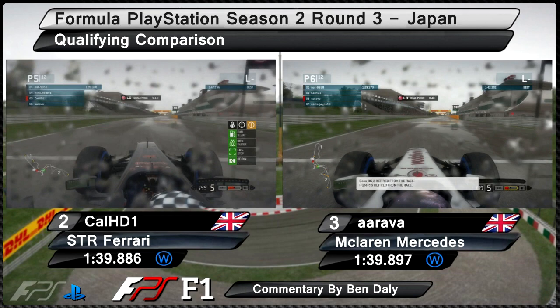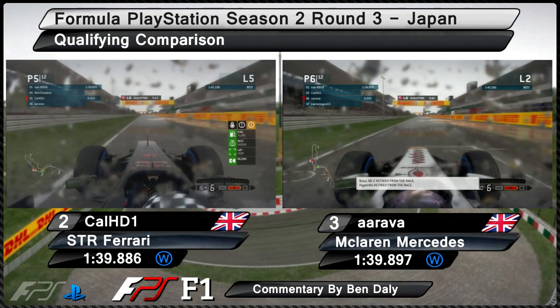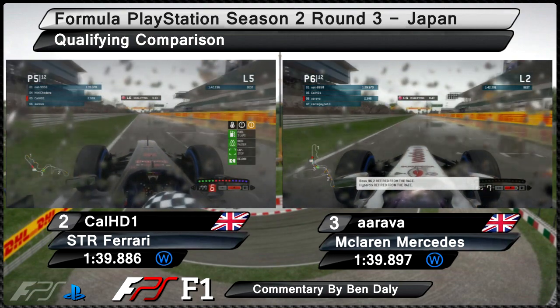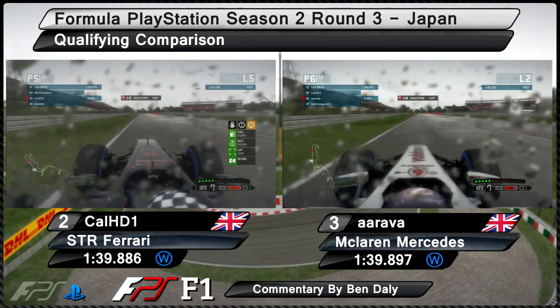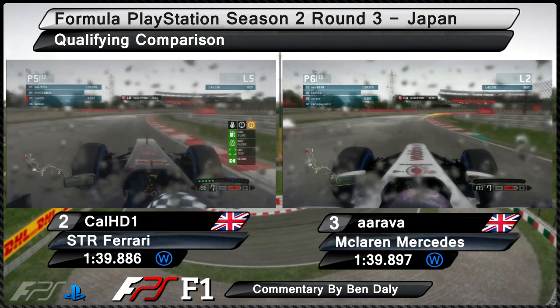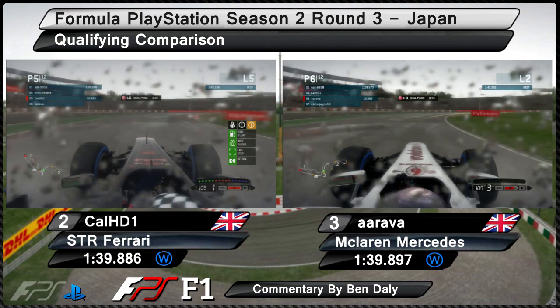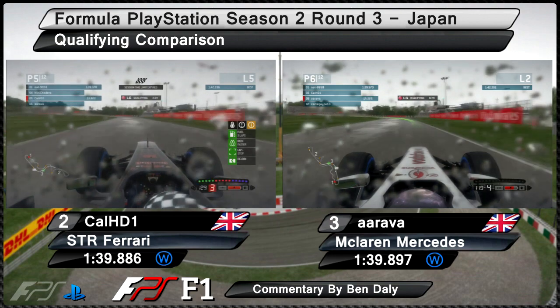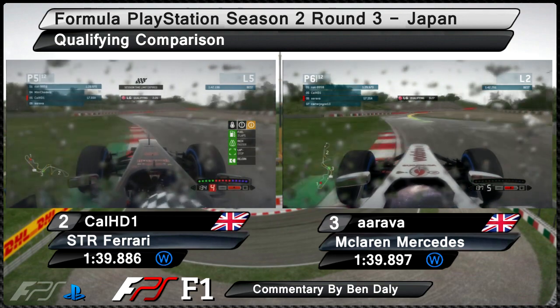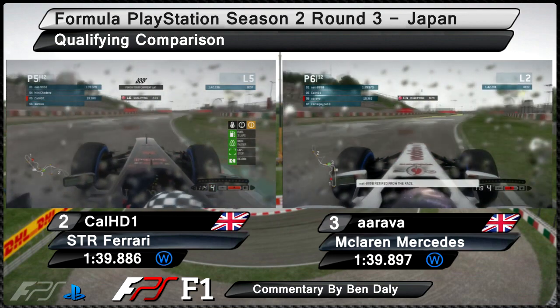Here we are for a qualifying comparison of Formula PlayStation round three here in Japan. Today we've got a qualifying comparison between Cal HD1 and Arava — massive rivals out on track. Coming up to turn one, you just want to throw the car into these first two apexes. Looks like Cal has overshot turn two a little bit, having to go into first gear just to get through the first couple of corners, and that's cost him a lot of time compared to Arava.